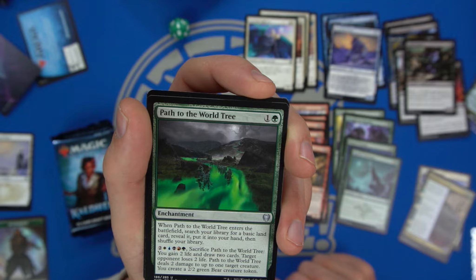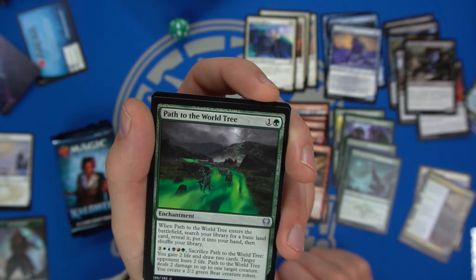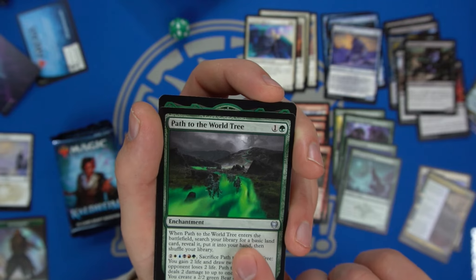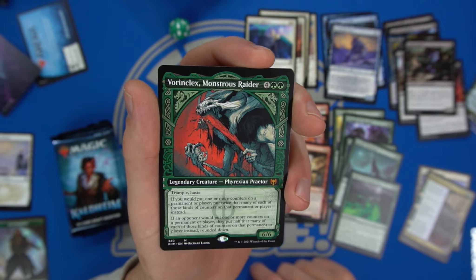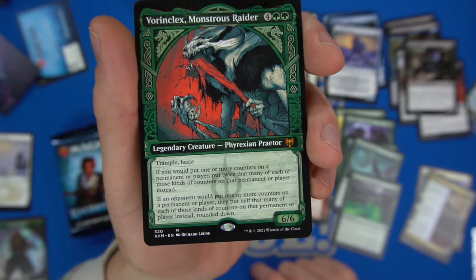If you spend one of each color and two, Path to the World Tree lets you draw two cards, gain two life, an opponent loses two life, deals two damage to one creature, and creates a Bear token — not bad if you can get it to work. And look at this — we got Vorinclex, Monstrous Raider in the showcase frame!